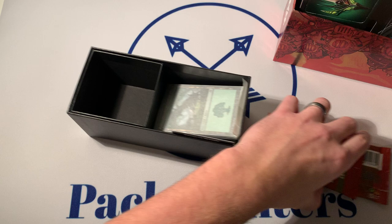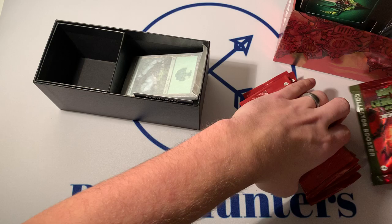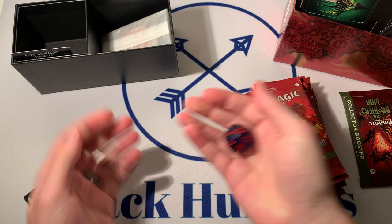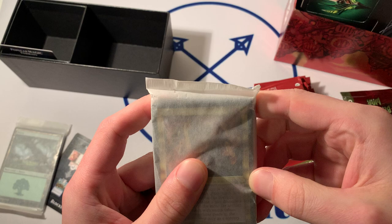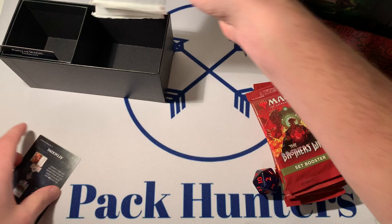I think we got eight set boosters — we do — and a collector booster, save that for the end, a couple of lands, spin down counter — Nat 2, love to see it — Nifty Box, and Queen Kayla in the old border. I don't know if that's foil or not, but these are bowing, so I'm going to assume yes.